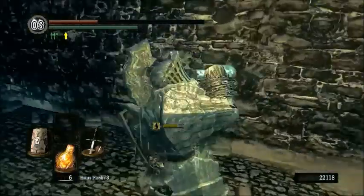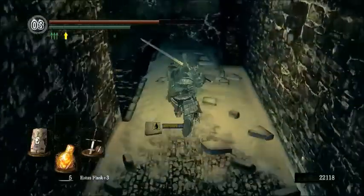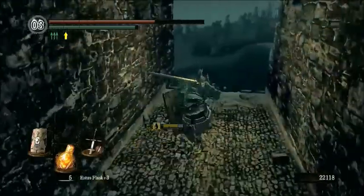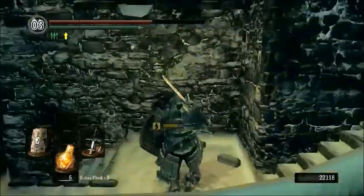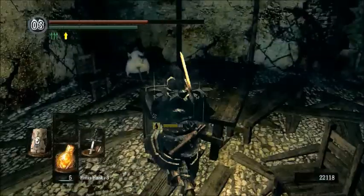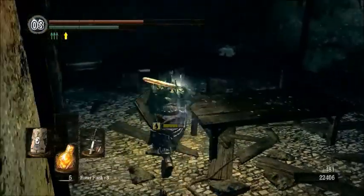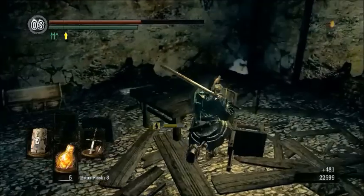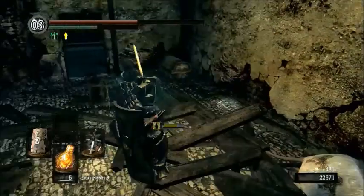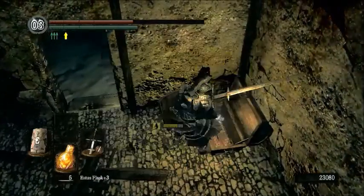So you're going to go ahead and drop down here - there's no way back, sadly enough. And over here is a near-fatal drop, so we're not going to worry about that too much. Down here, going down first because I'm pretty sure we're below the bonfire - and we're going to go the wrong way first. In case anyone wonders what that chest has in it - this chest over here contains the lightest of light armor sets: the Painting Guardian set.